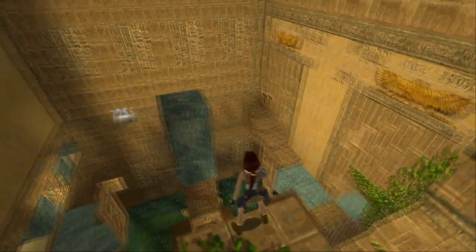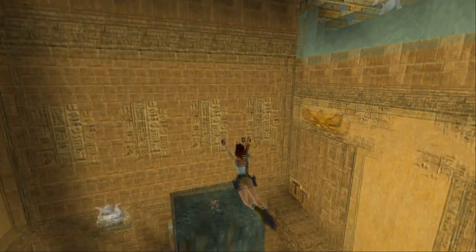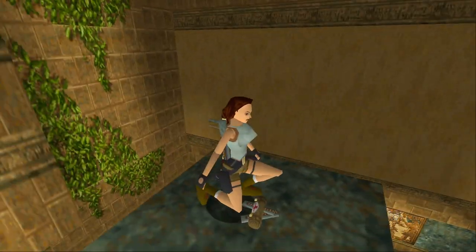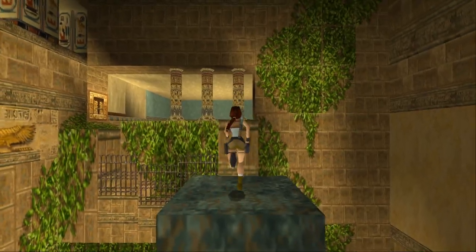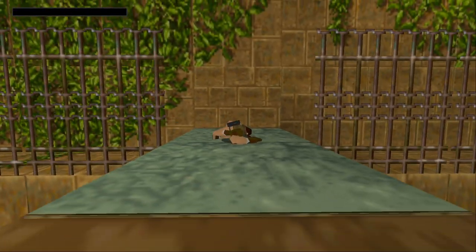So yeah, this appears to be how I get across here, so let's just give this a try, even though I can't bloody see what I'm doing. I think that's — is that Uzi ammo? My goodness, Lara, we found a different type of bullet. This is an amazing discovery. Can I get back this way? Nope.